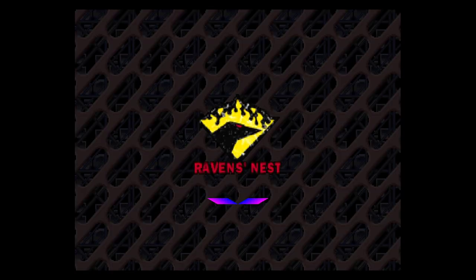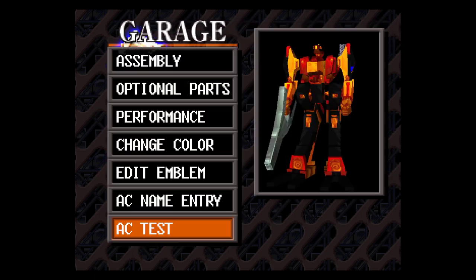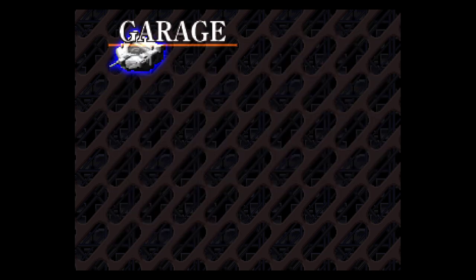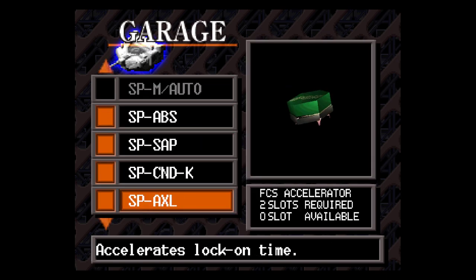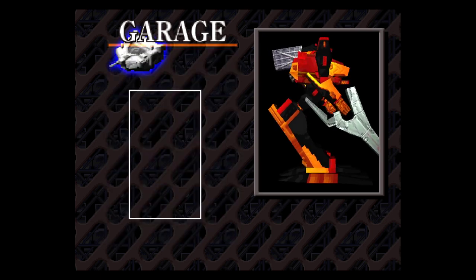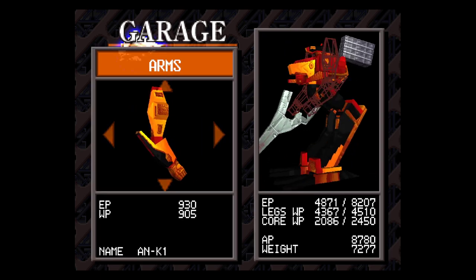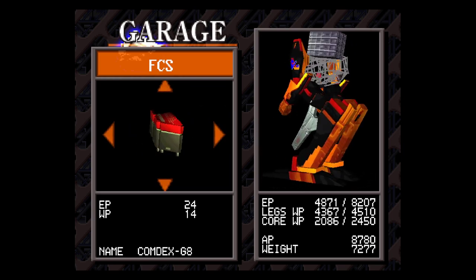Let me deactivate the short lock-on time accessory. Playing through missions, you get an optional part called the SP Axle that you can install on your core — this reduces the lock-on time. We're going to be checking the fire control systems without this enabled, because they give different lock-on times.